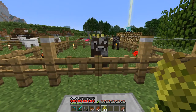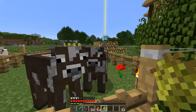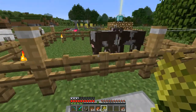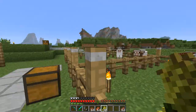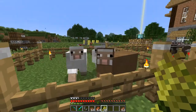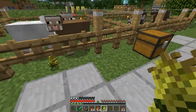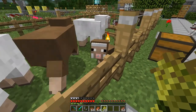The first thing I'll be talking about is that animals now eat off of the ground instead of having to be fed by hand. As you can see here, you can still feed them by hand and they will breed like normally, making a beautiful little baby cow here. However, that also adds the option of just dropping the wheat in front of them and they will pick it up off the floor, eat it directly into breeding mode, and bam — baby sheep.